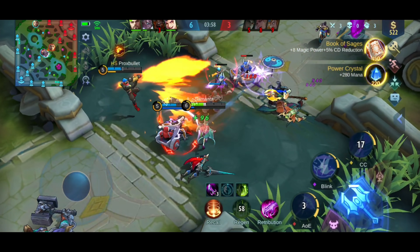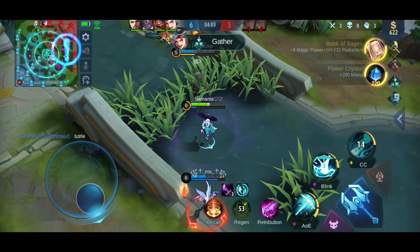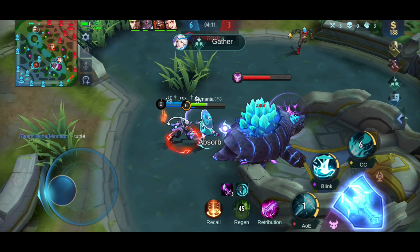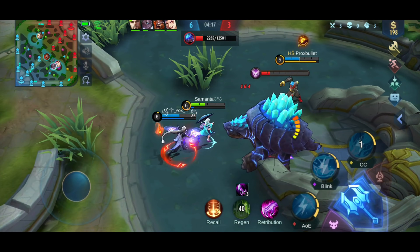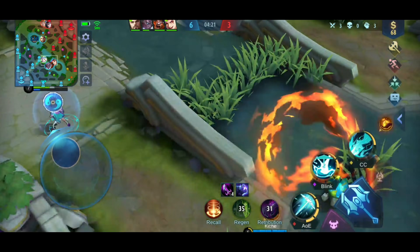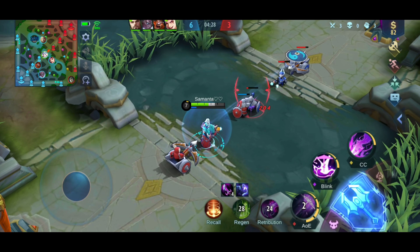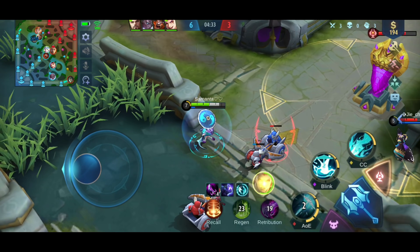Since we won the teamfight, we should get the objective. When it comes to Kagura's ultimate, when he is in green state, he will pull the enemies facing him and has a slow. When he is in violet state, he will gather all nearby heroes together, and after 3 seconds, he will deal damage to all of them. He also has a slow, and when you use it, it will cooldown the first skill of violet. The damage of the violet ultimate is higher the longer the opponent stays in it, so try to keep them in the violet ultimate for 3 seconds.